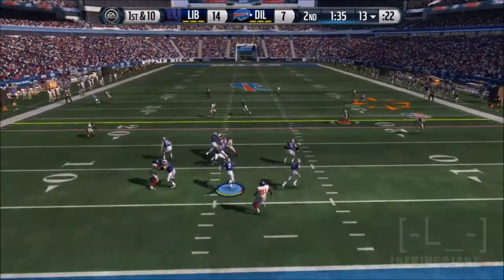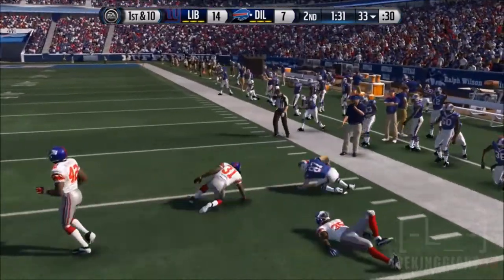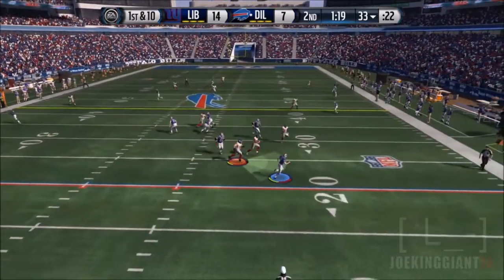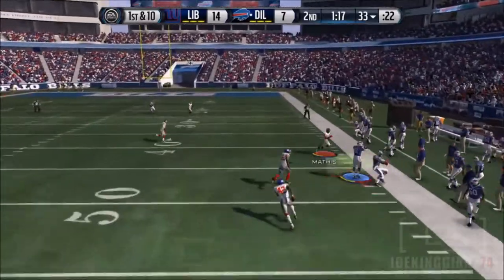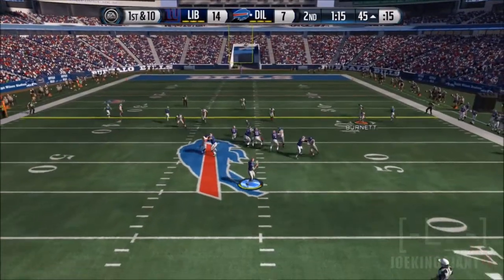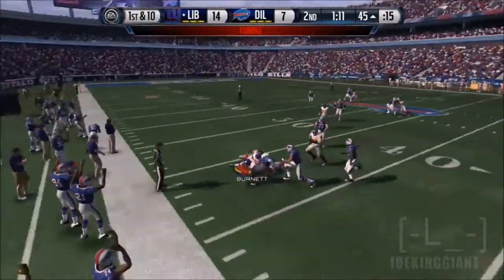Bo Jackson ends up doing his second touchdown of the game — 14 to 7. Back on defense, my opponent runs a curl with Jordy Nelson, and by the way, there was one play where Jordy Nelson burned Antonio — I'm like, what the heck? That guy is my fastest corner and he still gets burned. I gotta look at my cornerbacks.